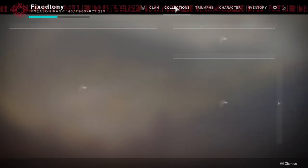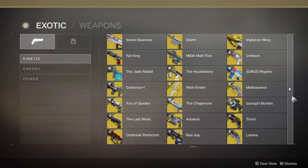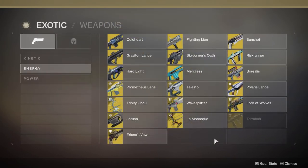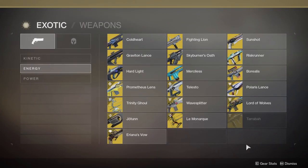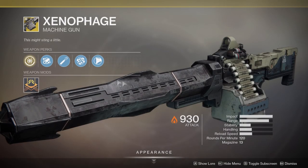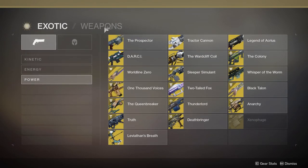I'll show you guys my collections for my exotics just so you guys know what level I'm at right now. I don't have everything on this list unfortunately - I'm still missing Turriba and the raid exotic, the quest one from the new raid. But other than that, that's it. Besides Xenophage, but I don't give a shit about Xenophage, so I'll get that when I care about it or when my friends want to get it.